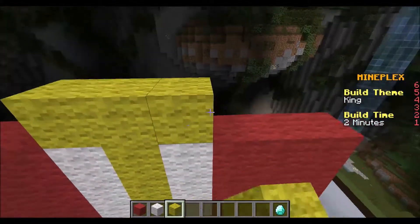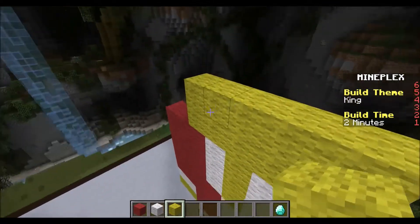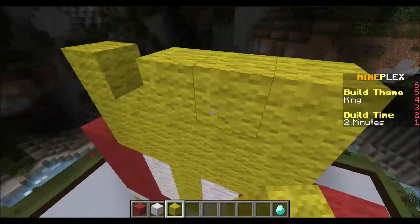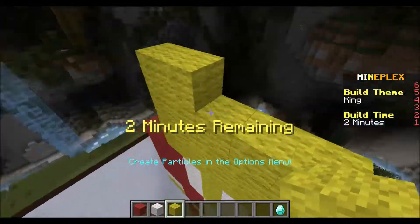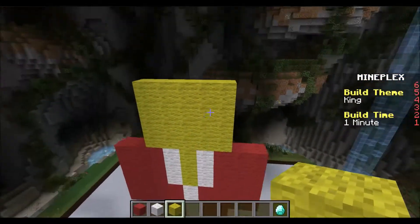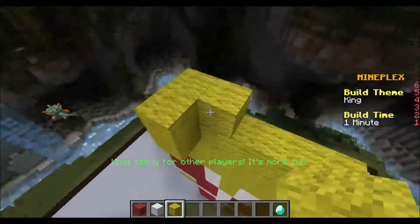And now we can make the head. So like that, and like this. How much time? I have two minutes. Okay, we can do this. How am I gonna make his crown if I made his skin all yellow and stuff? Oh boy, I did not think this out very well.